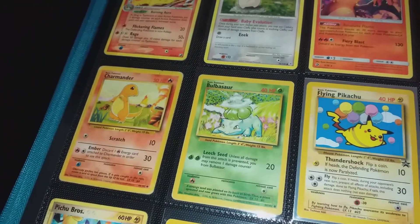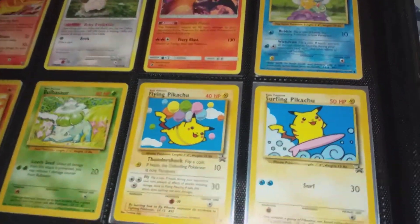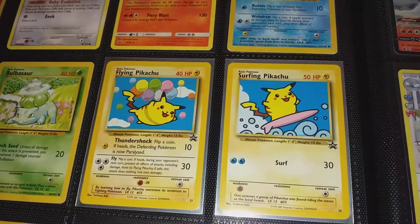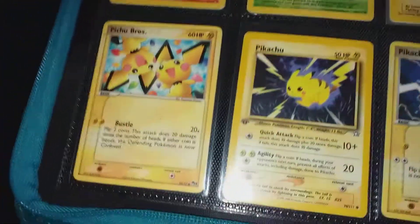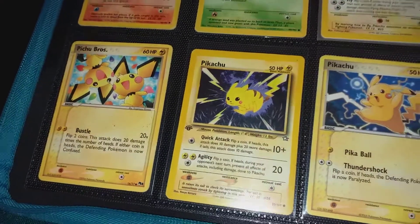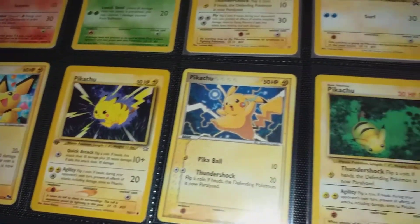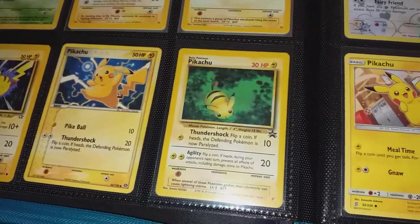Got your basic Charmander, Bulbasaur, Squirtle — your starters. And your Blackstar Promo flying and surfing Pikachu. These are more like Pikachu P2 cards — got your first edition Pikachu. Even though they're probably not worth much, most of these, I just like them. You can't go wrong with the old Pikachu.